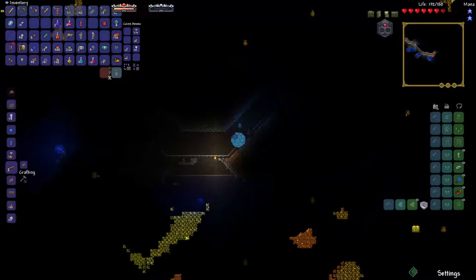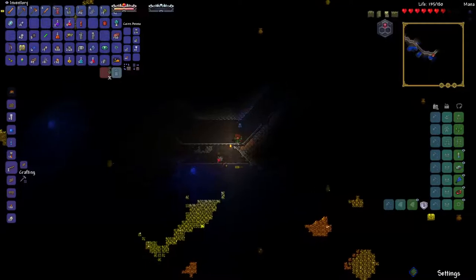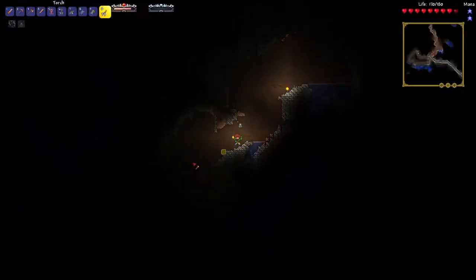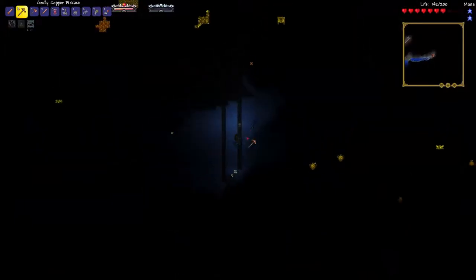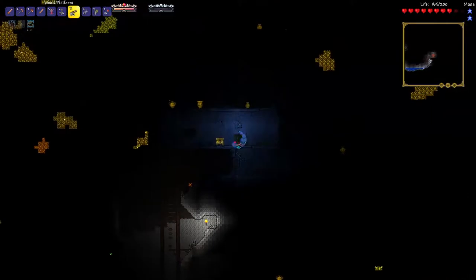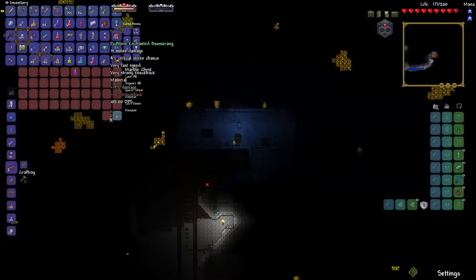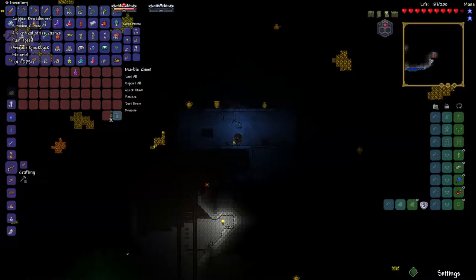I'm just gonna spawn my squirrel over there. Alright, here it is — there's two chests. Enchanted Boomers, 31 damage, 108 DPS, 11 DPS. I'll use this.